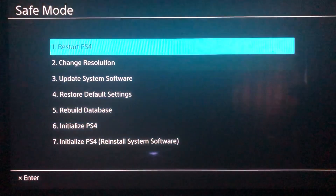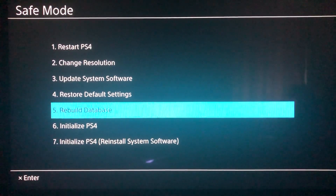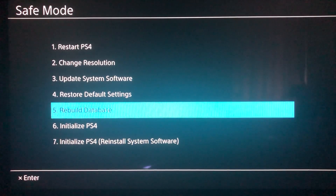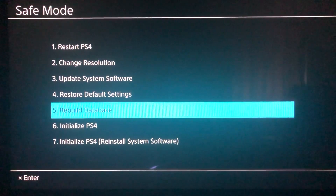Once you see this screen, what we want to focus on is 'Rebuild Database.' But if you aren't able to update your PlayStation 4, or if it doesn't support online, or maybe your application needs online to start, what you need to do is 'Update System Software.' I'm going to show you the Rebuild Database option, as a lot of people have corrupted data that prevents them from opening their application or game.